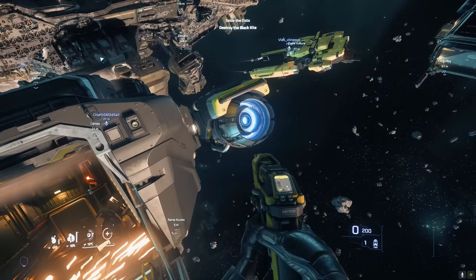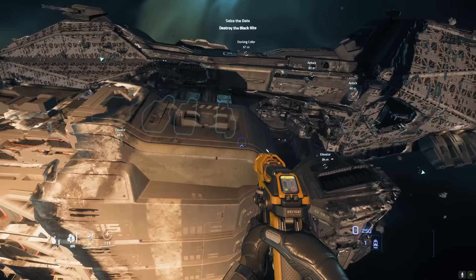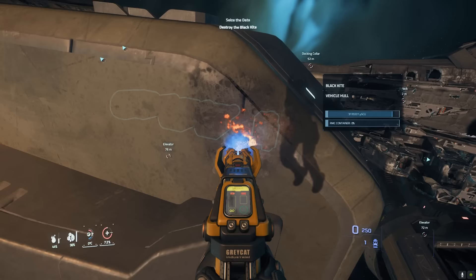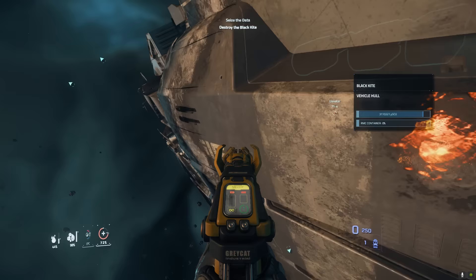I headed to the Reclaimer itself with a salvage attachment and an empty canister to investigate. Even using the handheld salvage tool from outside the seat, I was building holes in the hull but not collecting any material. Something seemed wrong specifically with certain parts of the ship.